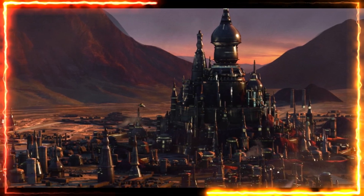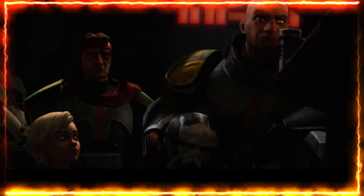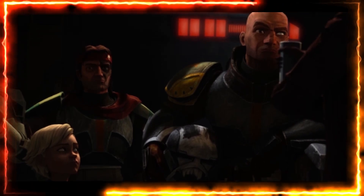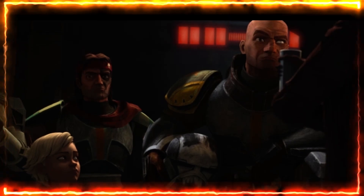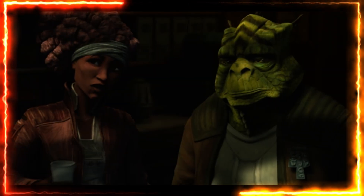We see the whole crew go back and have a conversation with Sid, and they all look a lot more mature — their armor looks a little different too. Sid is there with a new character as they discuss a potential new job that could score something big for them, possibly freeing them from having to keep taking jobs and returning to Ord Mantell.